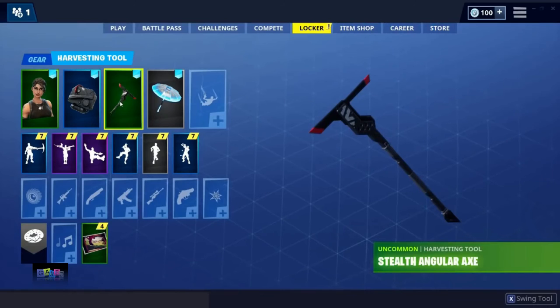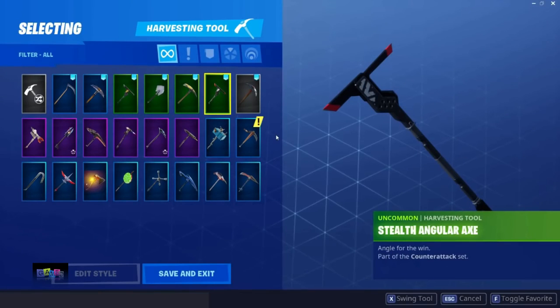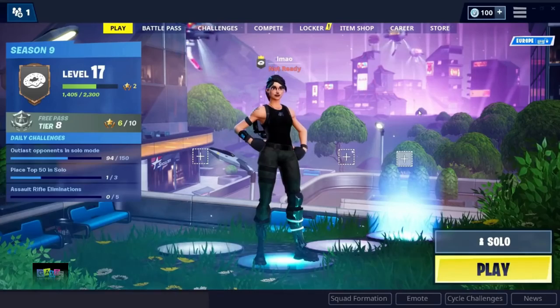I'm in my locker now. I'll go into the pickaxes and it should be there — and boom, as you can see it's right here with a little exclamation mark, which means it's new.